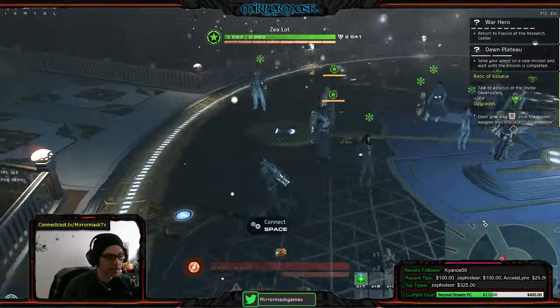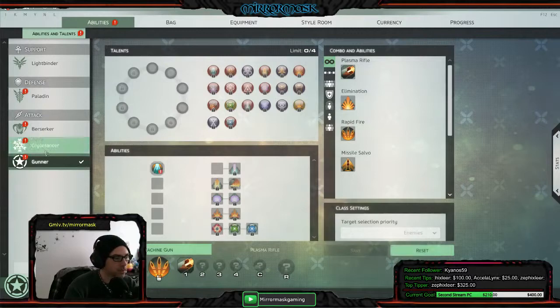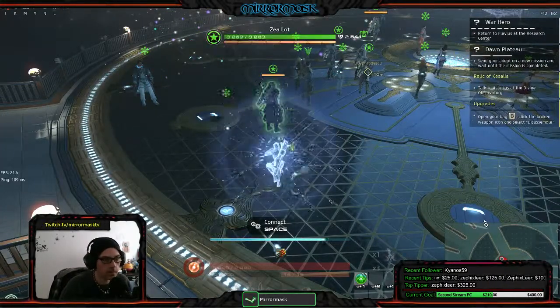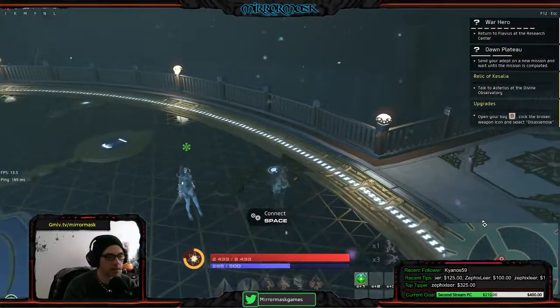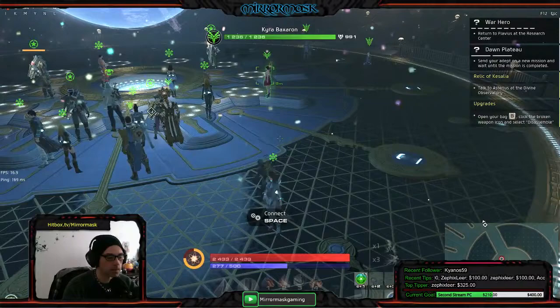Even though it was weak, I sure took out that one guy though. Let's swap back to the berserker — got all those chains back. My prestige actually went down swapping in this guy, that's weird.